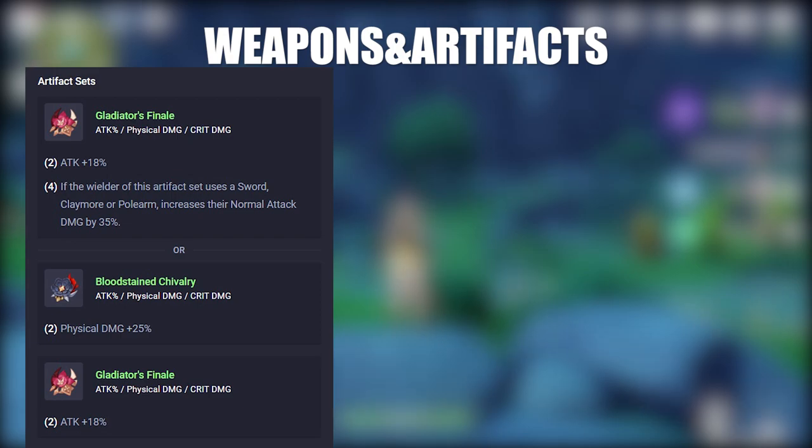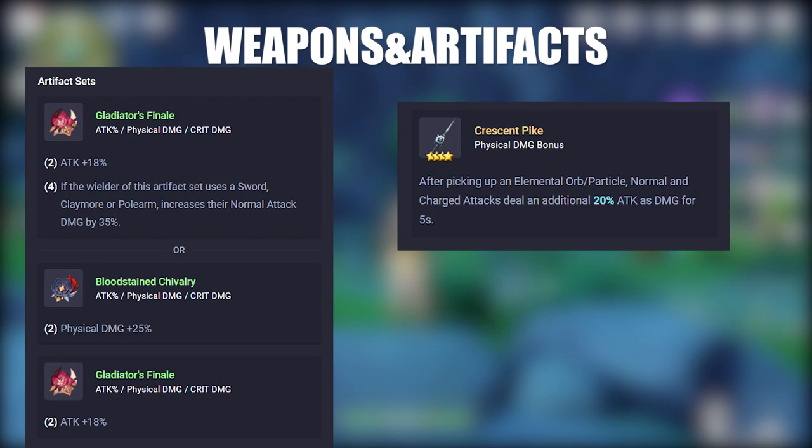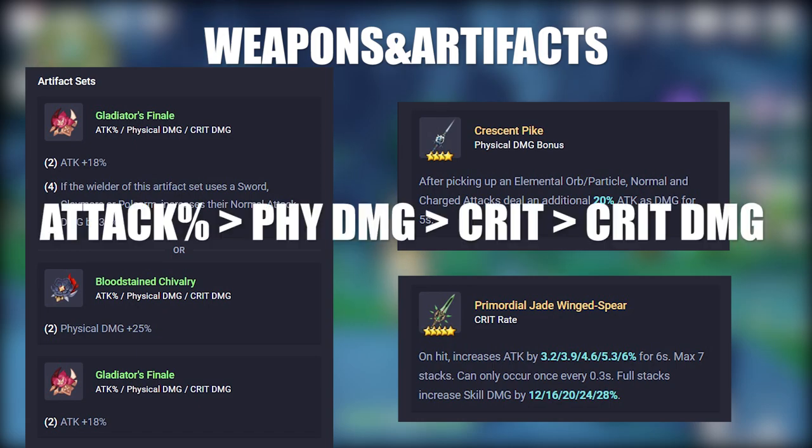A great weapon to go along with the physical build is Crescent Pike, as you'd be getting elemental orbs constantly with how quickly your skills are available. For this build, if you happen to be a lucky free-to-play player and got a Primordial Jade Winged Spear, it would be an amazing weapon for Xiangling as the main carry while also giving her skill damage a bump. That said, this weapon is truly a luxury and not necessary. For artifact substats, you should look for attack percentage over physical damage over crit rate, and then crit damage, in that order.